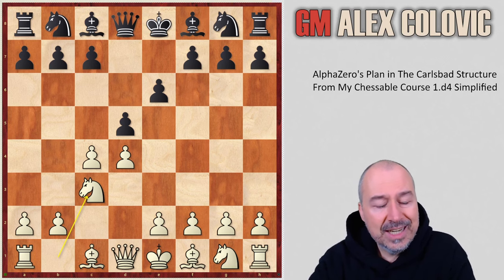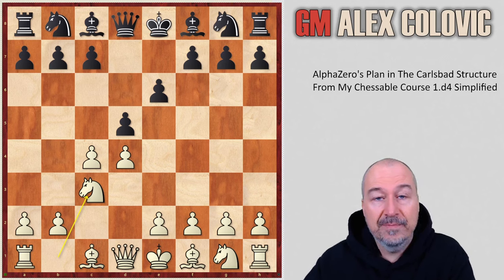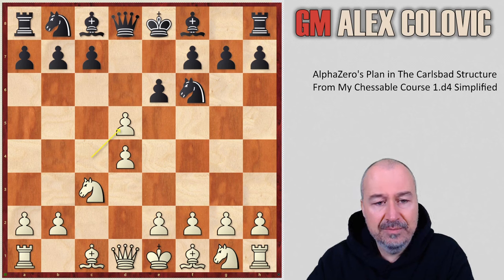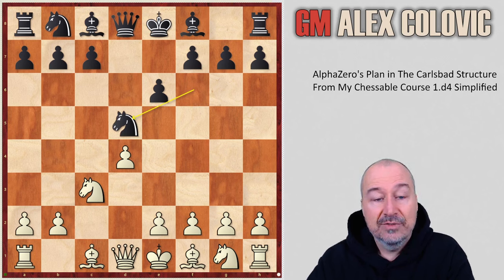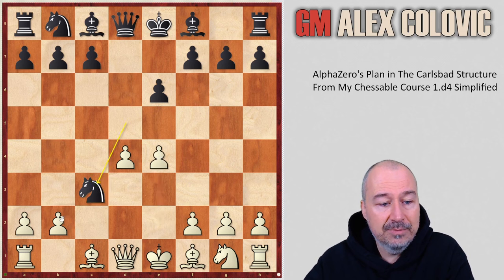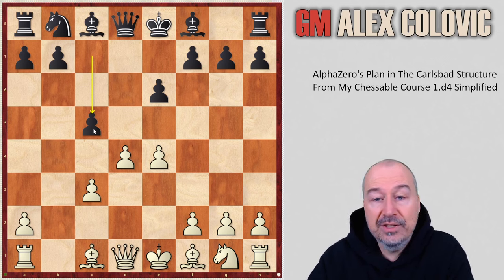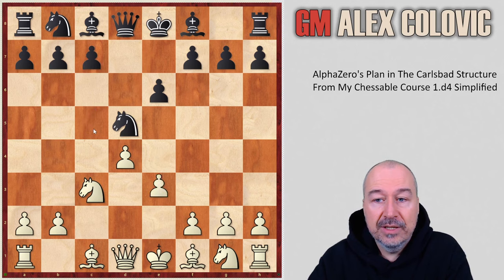If White wants to go for the exchange, then Nc3 allows extra options for Black that he can avoid by taking on D5 instead. After Nc3, Nf6, and Cxd5 going for the exchange variation, Black has the alternative capture Nxd5, transforming the position to the Tarash variation after E4, Nxc3, Bxc3, and C5. This was made popular by Kramnik, who reintroduced the semi-Tarash defense in 2013 at the London candidates.